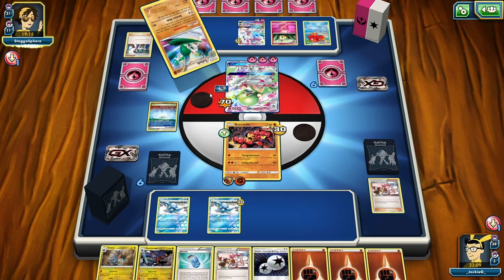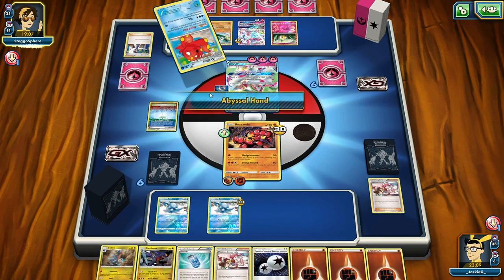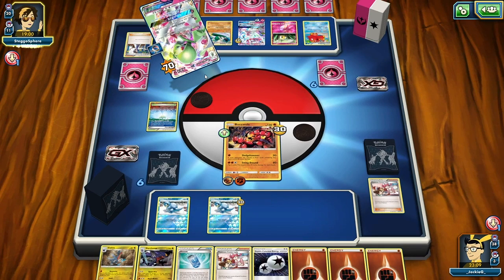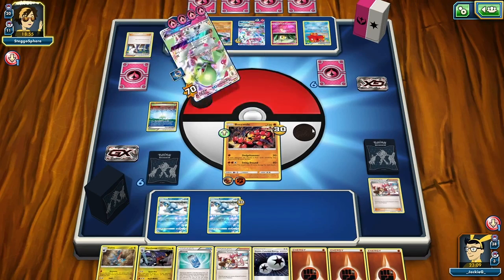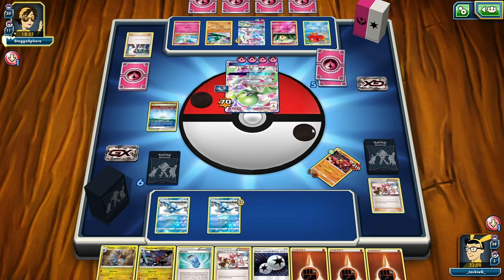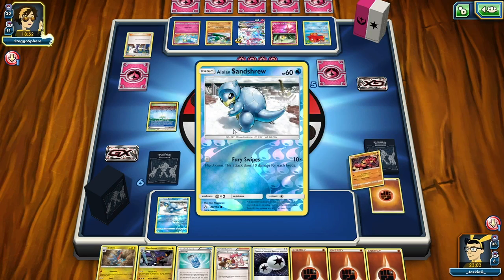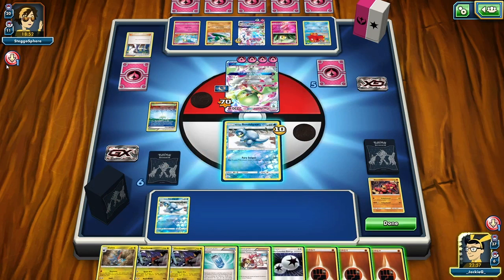Cynthia is really efficient in Buzzwall and Garchomp decks because if you play Cynthia and you've used Buzzwall from Ultra Prism or Forbidden Light, Royal Blade still has 100 more damage - up to 200 damage - if Cynthia is played during the same turn you attack. My nose is a little blocked but I'm still trying my best.